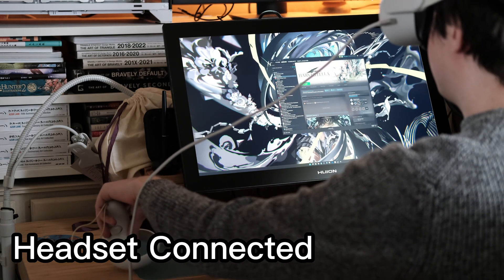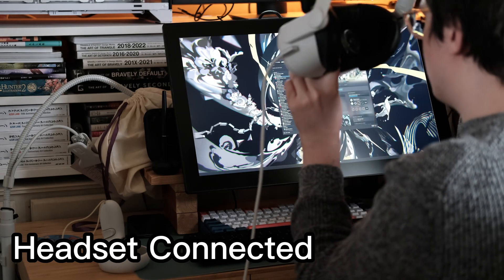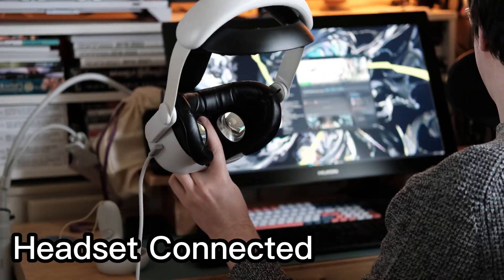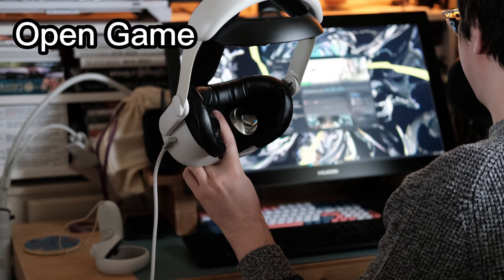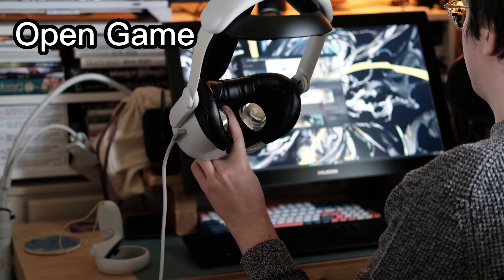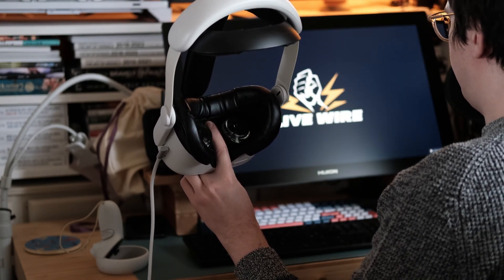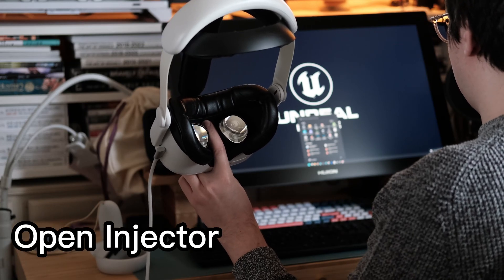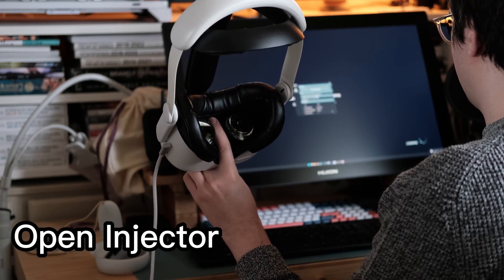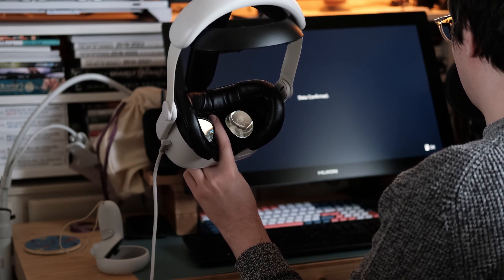Just a quick video to show basic things with the injector. You just need to have a headset connected with a cable or virtual desktop wireless connection — doesn't have to be a Quest 2, but Quest 2 for example. Open up a game and simply open the injector program; it will ask you to restart as administrator, which is easy to do.